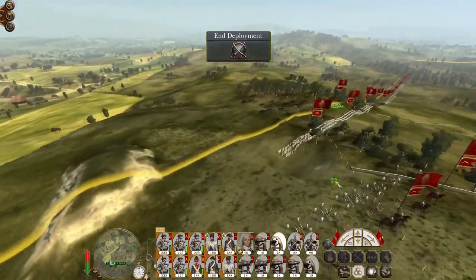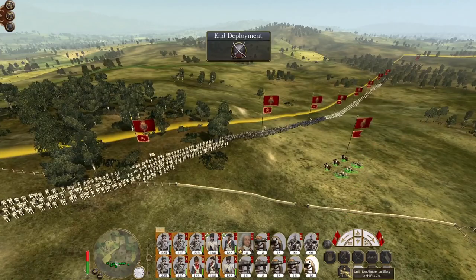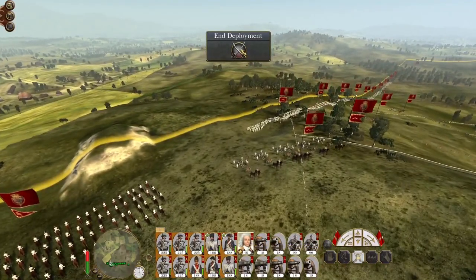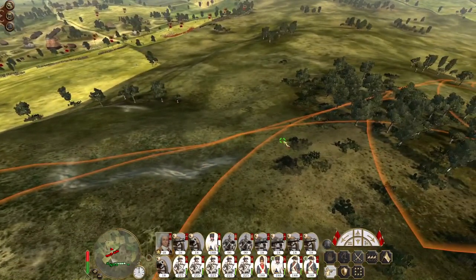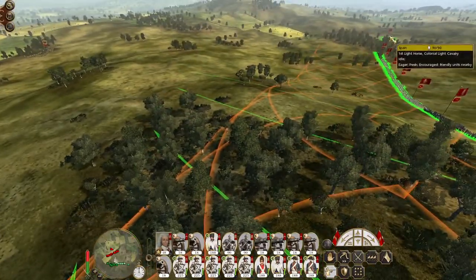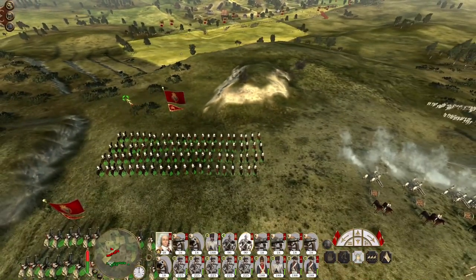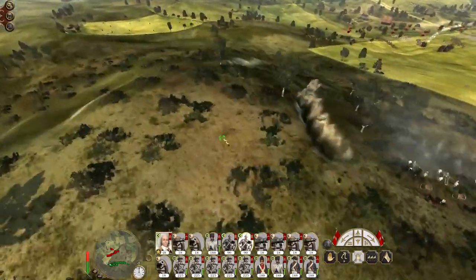Got way too much artillery in this army. Let's deploy. My howitzers are ready to engage. It's got cavalry split up on both flanks. Geronimo's going to join the left. Eventually a bit eager, but our left flank is secure.